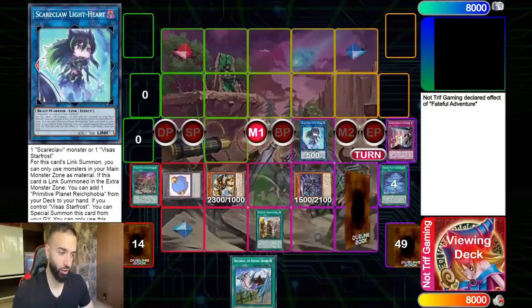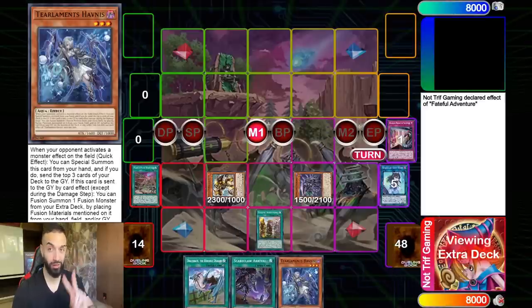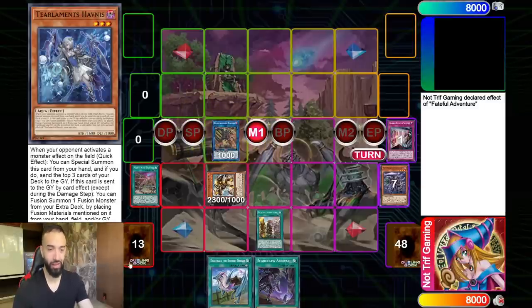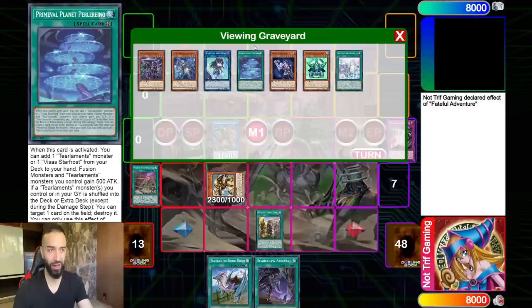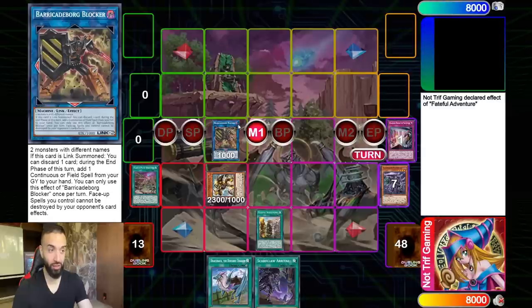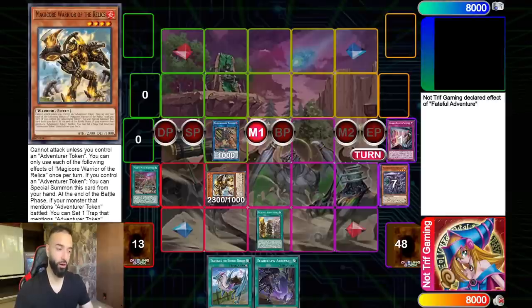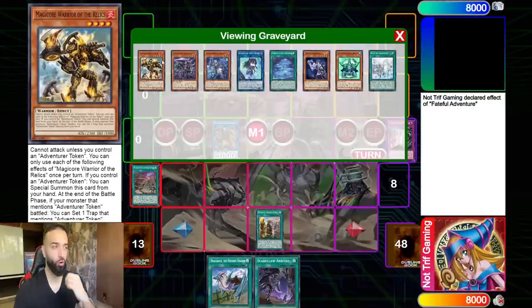We're going to link the Lightheart and the token — but first let's draw. We get a card; it doesn't matter what we draw once you have the two-card combo, so I'm going to discard it. We're going into Barricade Blocker. Barricade Blocker is a Link 2, it's also a Machine — don't forget those two parts. We have like eight field spells so it's going to eventually get us follow-up. It's a Machine, a Link 2, and it's Dark.